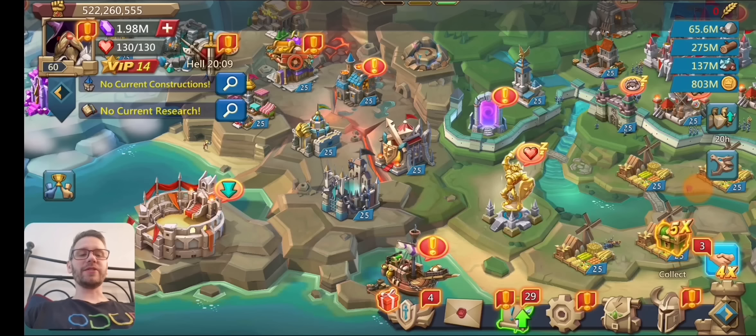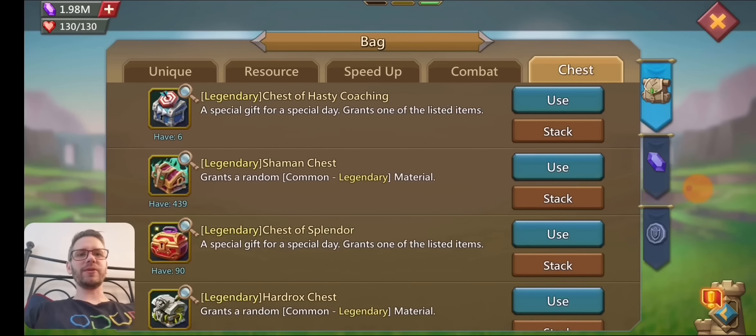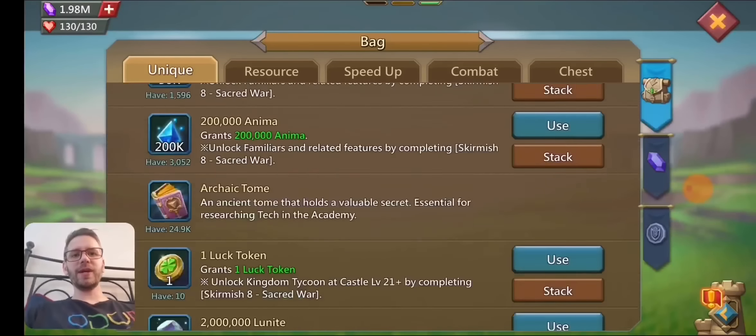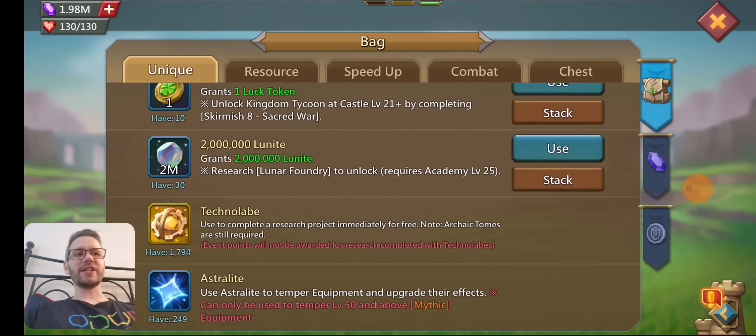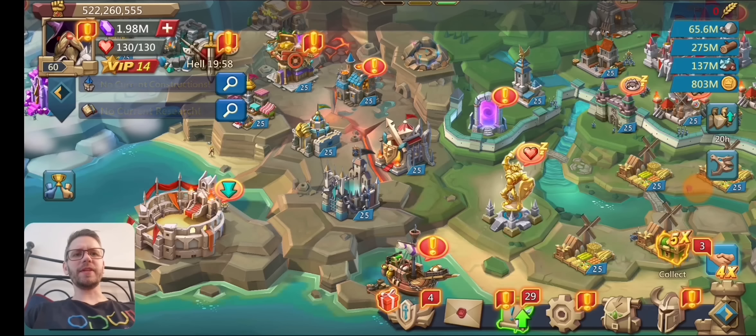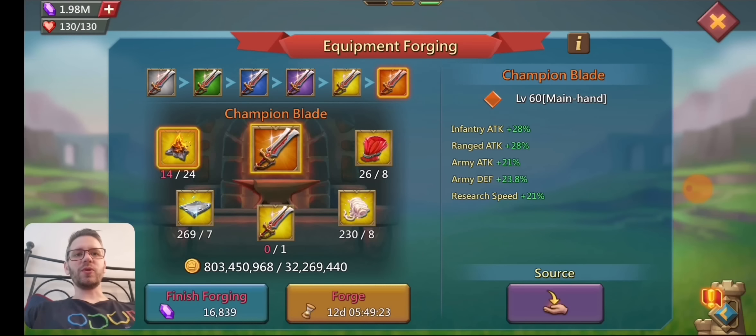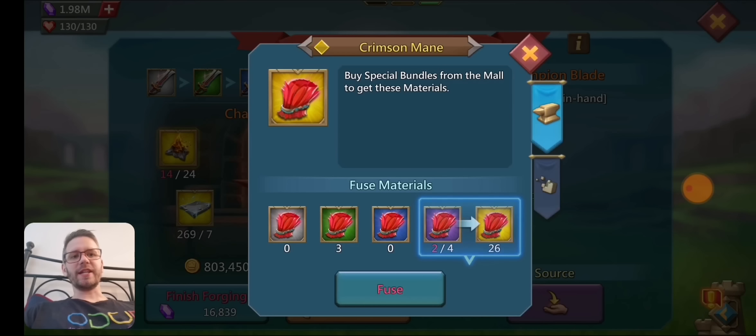We'll see where we're going to go from there. Let's also check how much astrolite we have — 249 astrolites. And then we have the crimson manes as well: 26 golds, three epics, and three uncommon. So that's where we're starting off.